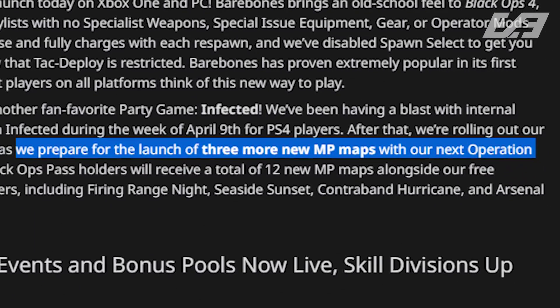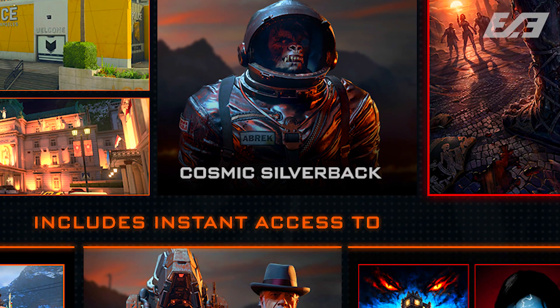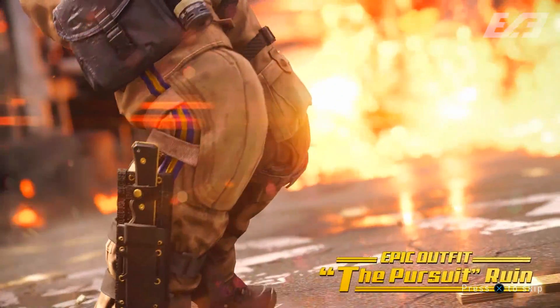We know that we're going to be getting three new multiplayer maps within the Black Ops Pass, a new Operation Contraband Stream, presumably a new Specialist for MP, presumably another Blackout character from the Black Ops Pass, and a whole plethora of other things, including new reserve items, which unfortunately is where probably most of the cooler cosmetic stuff is going to be.